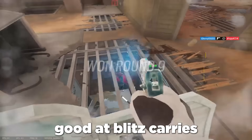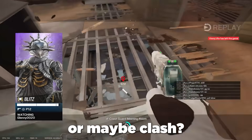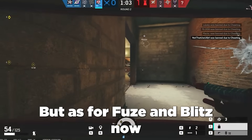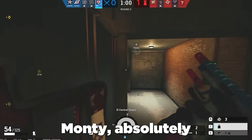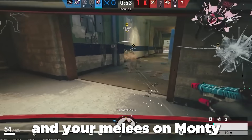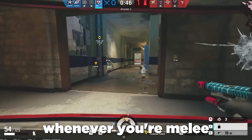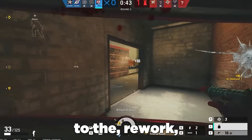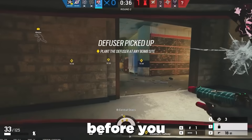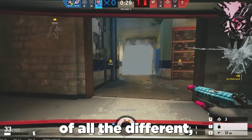Do you think that being good at Blitz carries over to being good at other shield operators like Monty, or maybe Fuze shield or Clash? Clash, not too much — other than the aspect of taking space with Clash. But as for Fuze and Monty, absolutely. They both play like Blitz now because you can sprint with your shield up. On Monty and Fuze, whenever you're going to melee, typically on Blitz prior to the rework you would flash them so they can't see, and then swing your shield. On other shields, you were opening yourself up to being shot, but on Blitz he was flashing somebody so they couldn't see that animation.